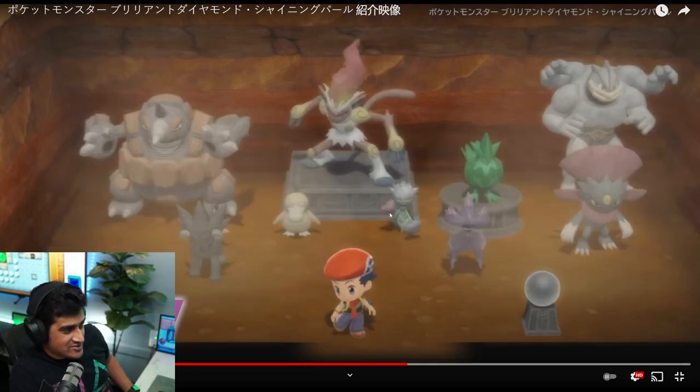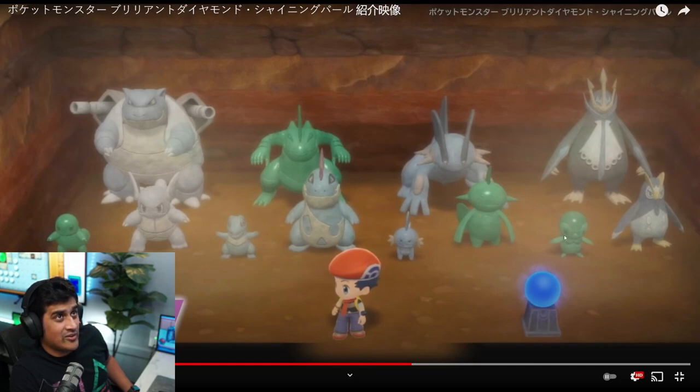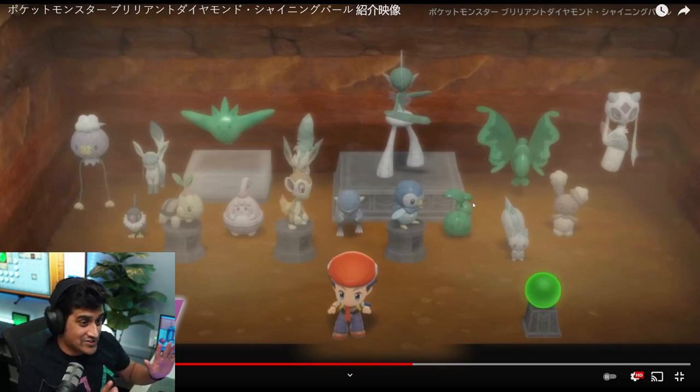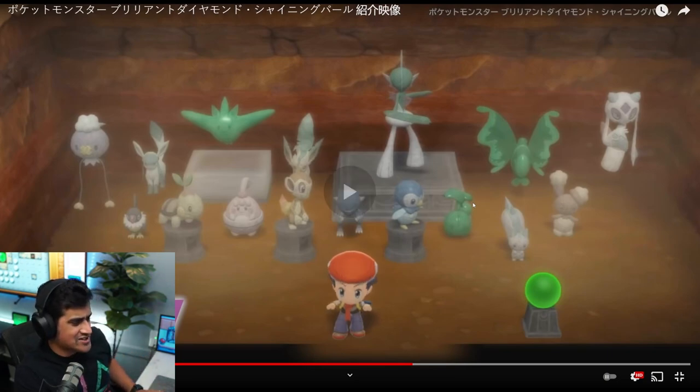There are pedestal statues and regular statues just on the ground. Then there's a Piplup spinning statue, so I'm not sure if these all have different effects depending on whether they're on a platform or not. These statues might all have different things — maybe they'll bring out hidden abilities, maybe shiny Pokemon, maybe Pokemon with new moves. It's just very interesting to see.